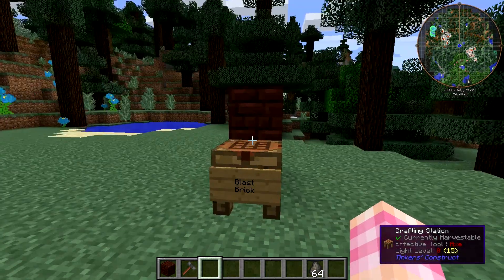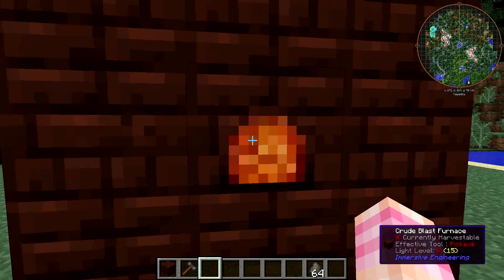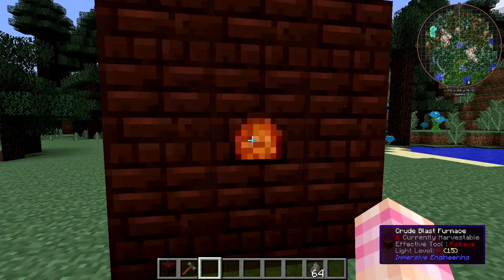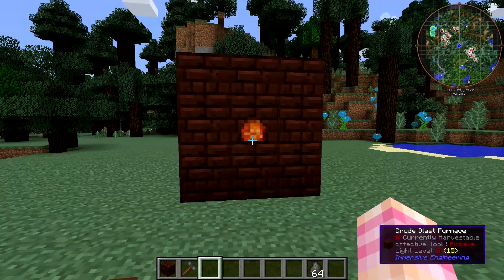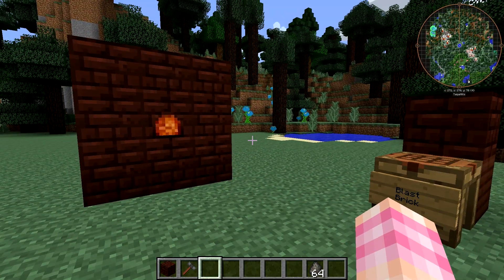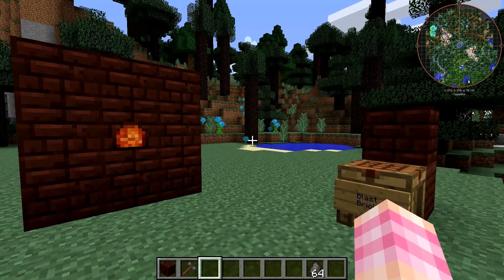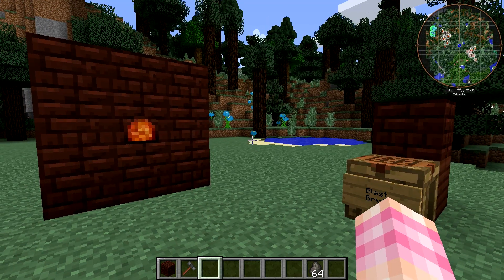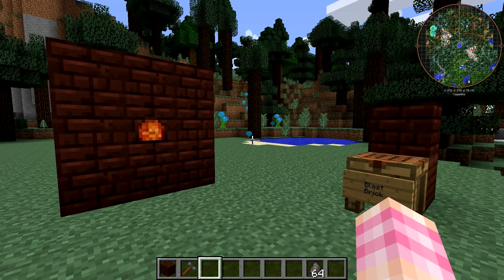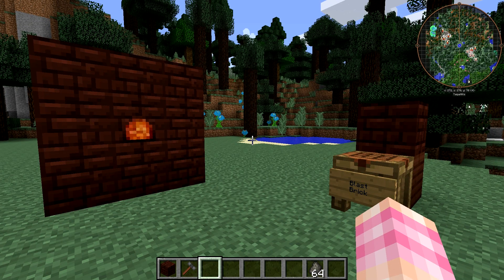That's really all there is to the crude blast furnace. There is another more advanced blast furnace we'll talk about in the future. But now that we've covered steel production and the blast furnace, we'll be able to get into some more cool stuff — machinery and things. In the next episode, we're going to talk about fluids and how you can pump them around using Immersive Engineering.